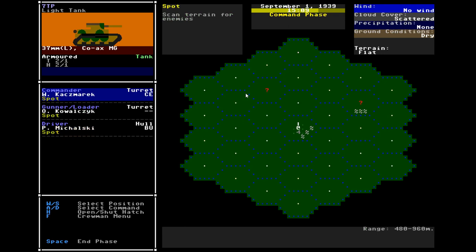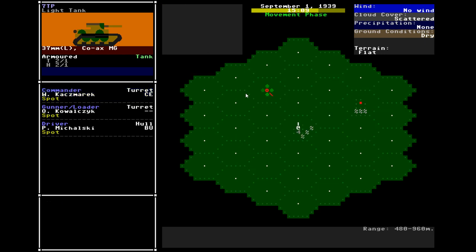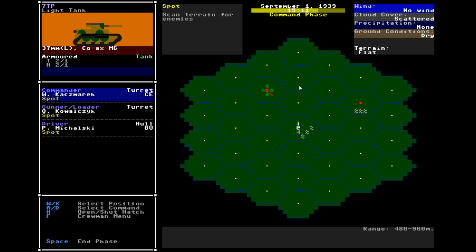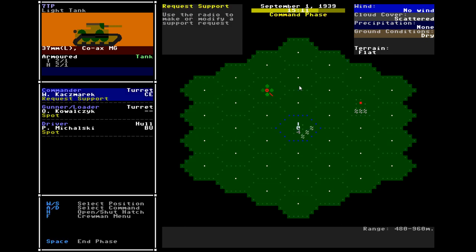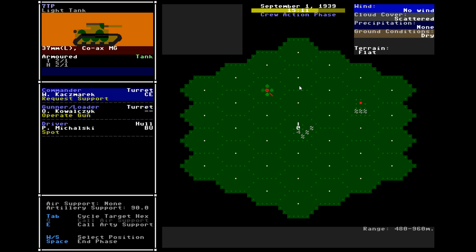Two enemy units — try to spot them to start. An armored car and a truck. No tanks so far. Let's request support, because I haven't done that yet. You can always operate the gun.